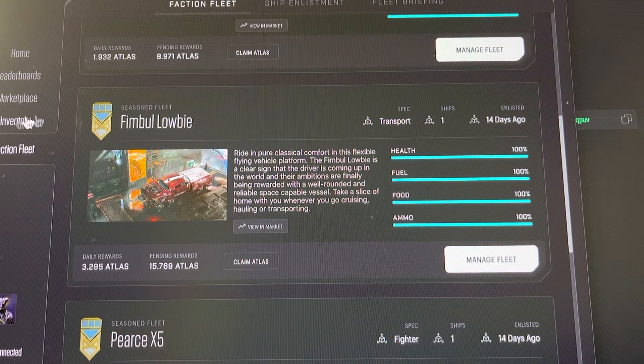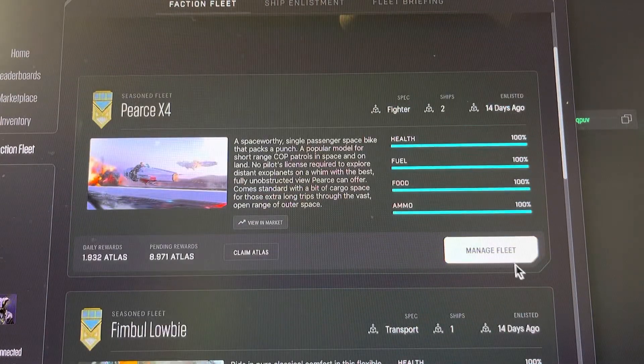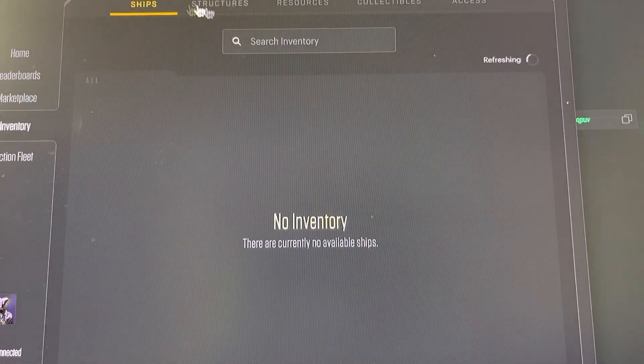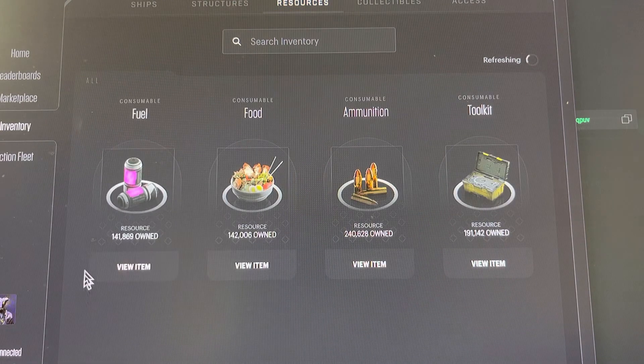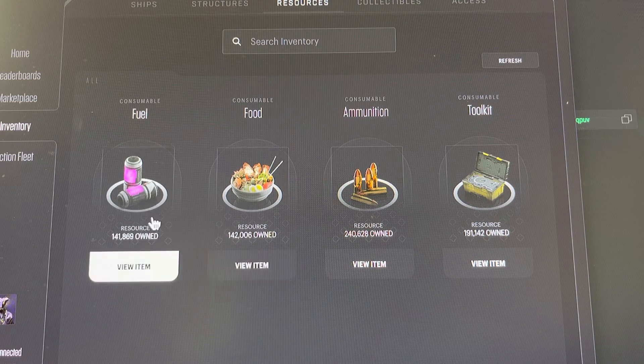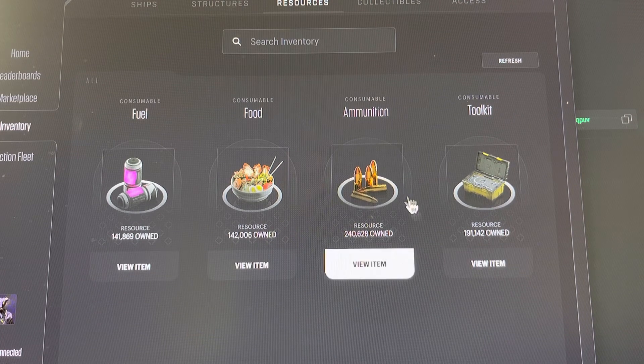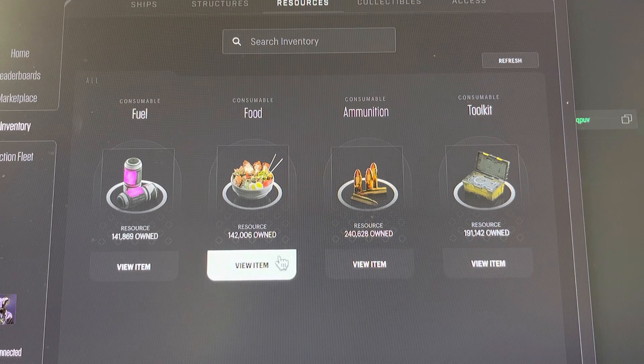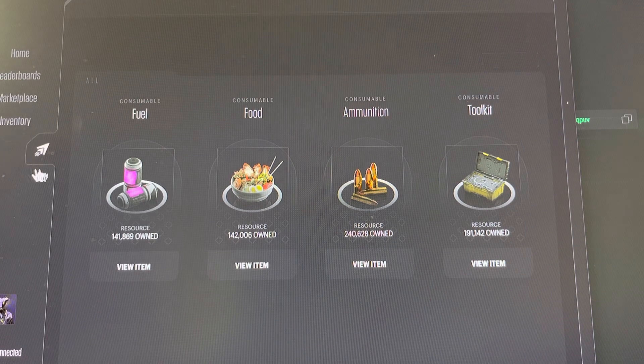So I want to show you guys one other thing. When I go in and manage my fleet, right here I have fleet health — took me a little bit to figure that out. You've got your food, your fuel, and your ammo. The reason I can go in there and top everything off is because in my inventory, on my resources, I went ahead and bought a whole bunch of food, fuel, and ammo. And these toolkits — these are what repair the fleet. Took me a minute to figure out that I needed those to keep my fleet repaired.